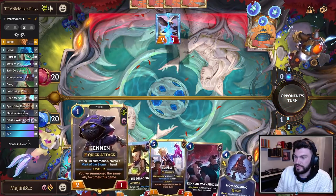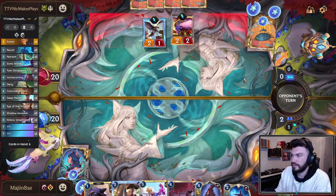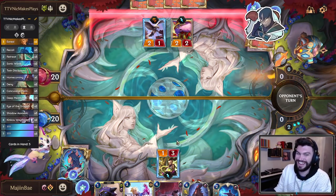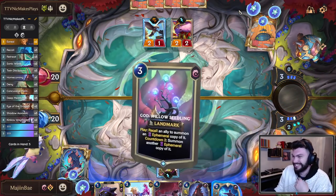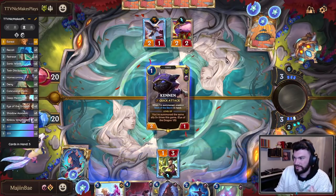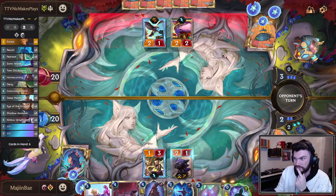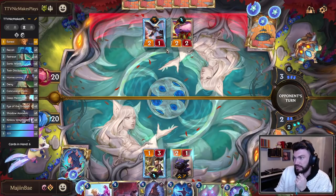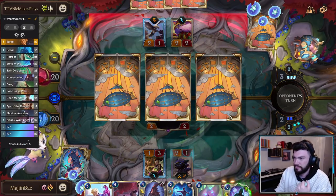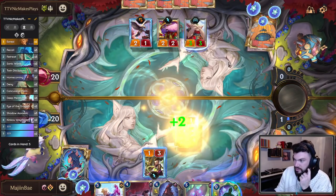Let's pass. Not playing Kennen into that — no thank you. I like my Kennens to stay alive. Yordle Explorer — sure. I could play Eye of the Dragon just to stop it. He's currently cussing at his computer. I told you guys he hates it. We're just gonna play Kennen to do some shenanigans — we have Sonic Wave and stuff. Seedling's the turn five move here because we're gonna go Kinkoo on four most likely.